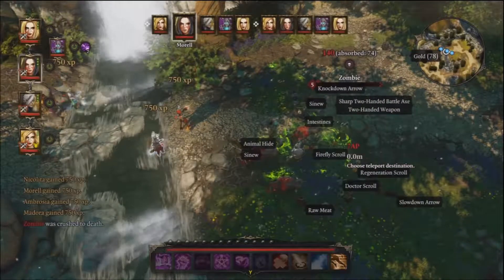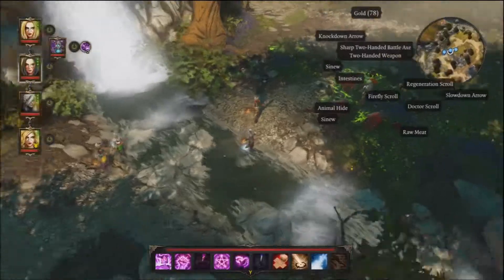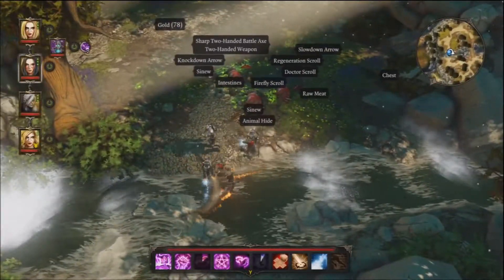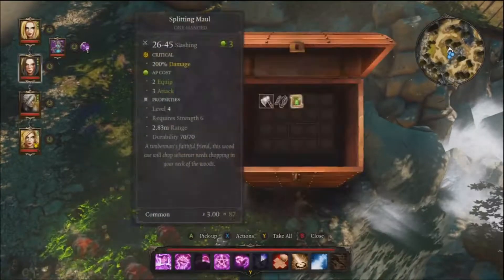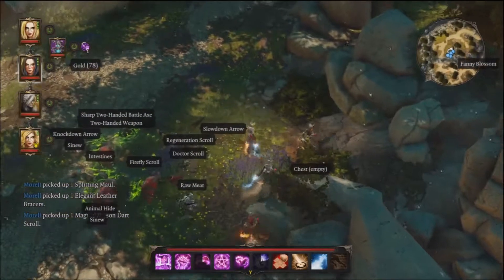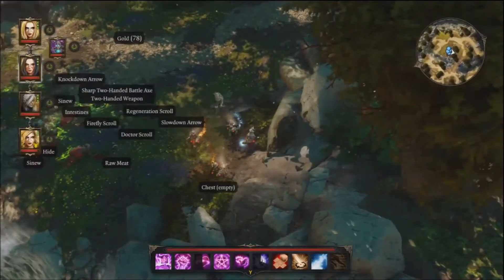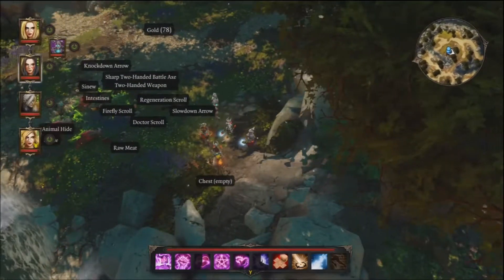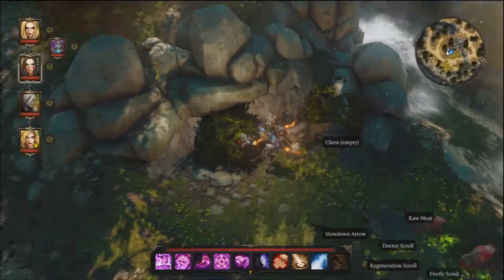I thought my undead decapitator guy there was an enemy and it was not — I forgot that I summoned one. Okay, there's a chest here with all kinds of goodies in it. I wonder if I even bothered picking up any of that stuff — nothing's standing out.